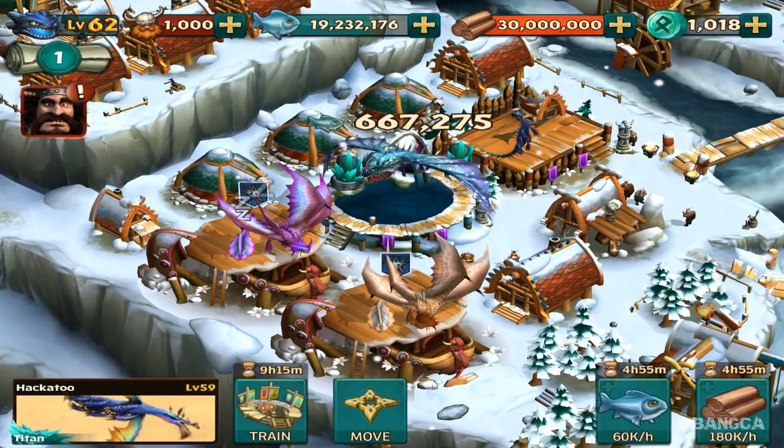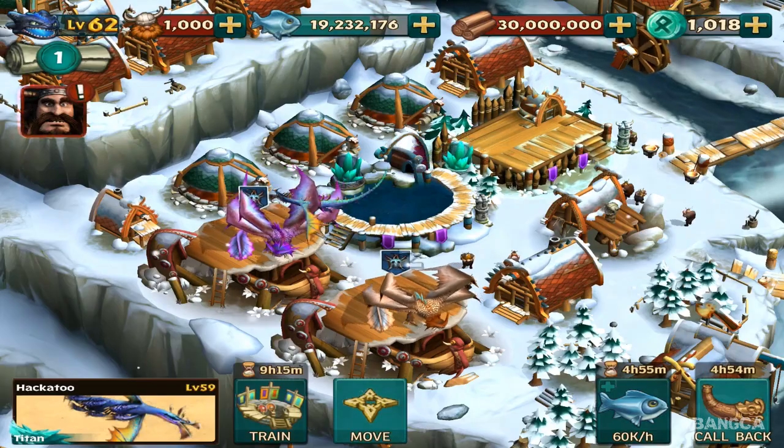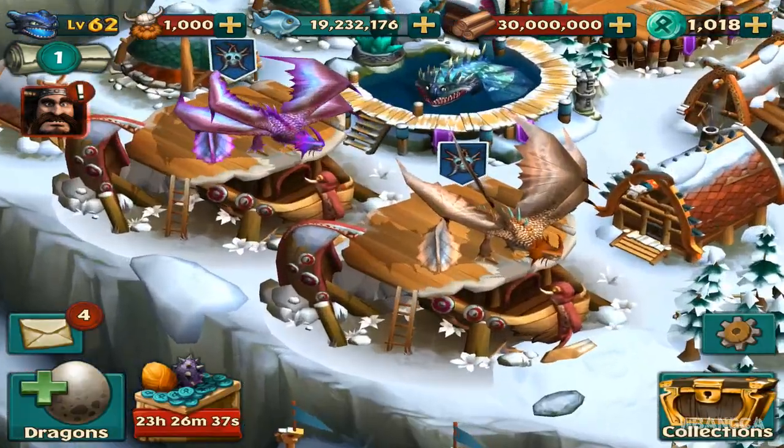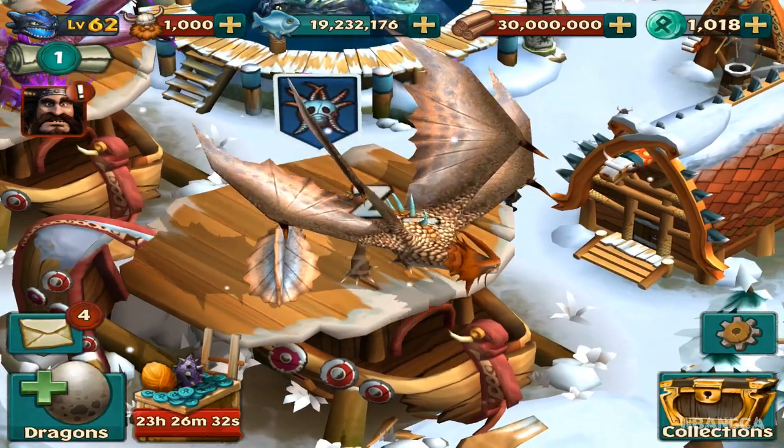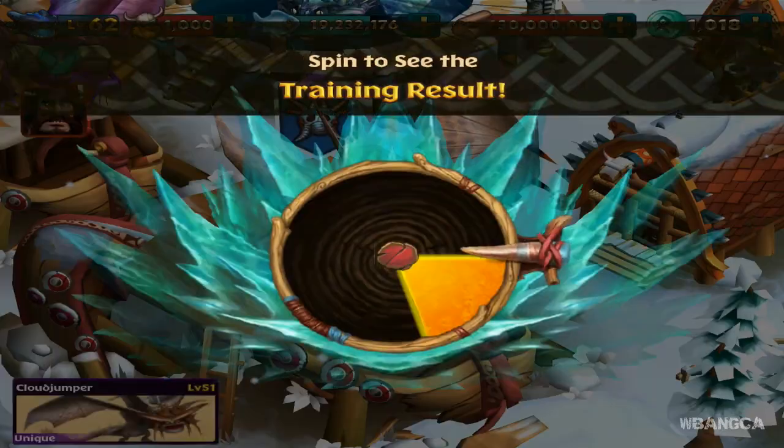We just wasted a million wood. By tapping on that I just lost a million wood. Now today we're gonna be looking at Cloud Jumper. Here's Cloud Jumper — we just finished Titan training, not lightning training.